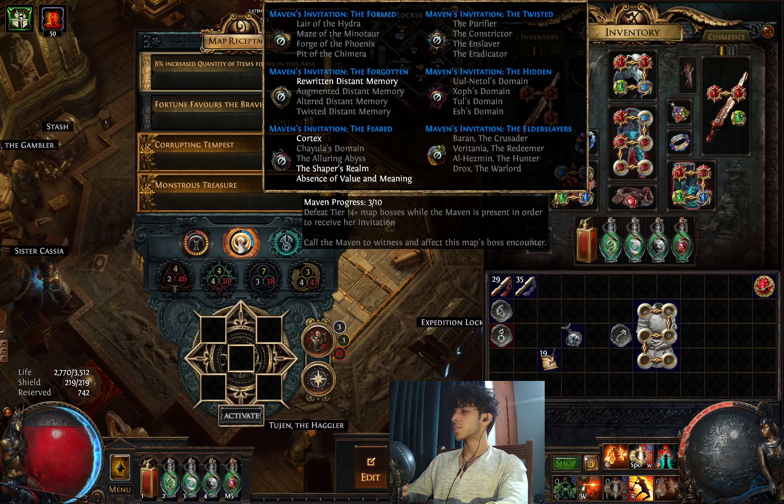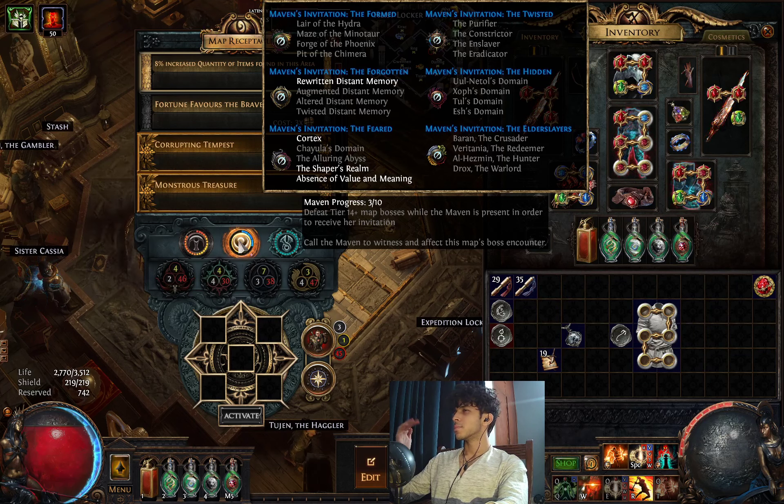Around the time when you finish your Tier 6, Tier 7 map, you will be given a Maven compass that you will put into your map device. When you do that, you will now be able to click on this, and Maven will be able to witness your maps.